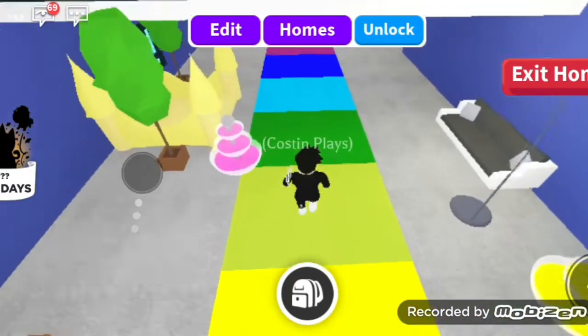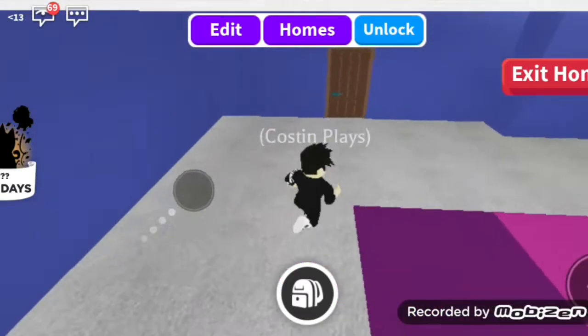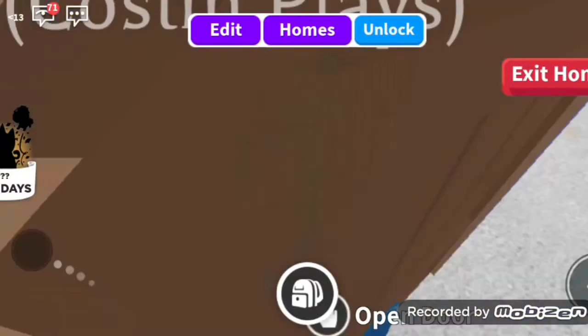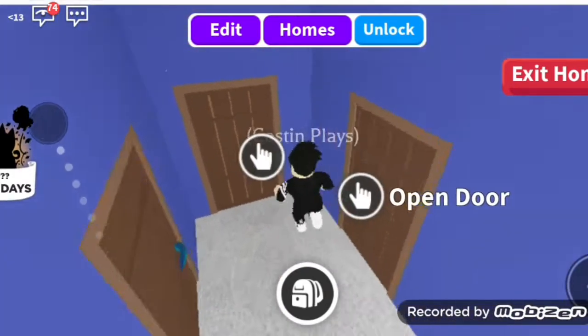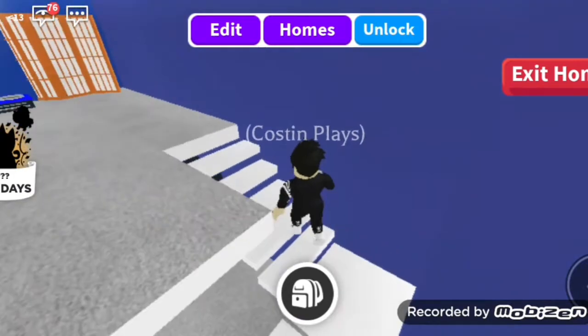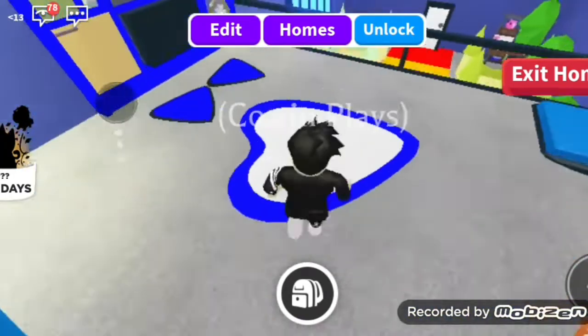Hi guys, my name is Kostin and welcome to my first video. In this video I will show you the new underwater upgrade in Adopt Me. This upgrade will be very important because in this upgrade you will find the key from the pet shop vault, which has never been opened by anyone until now.